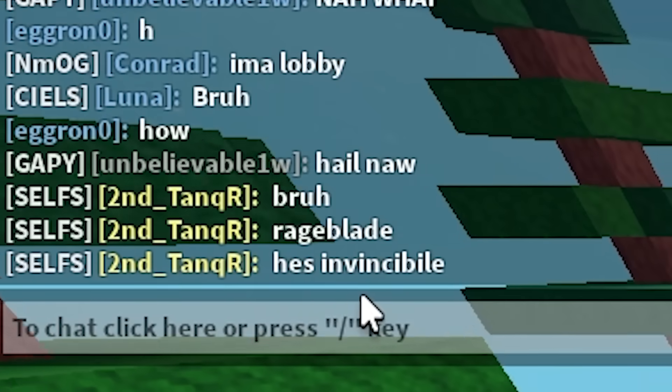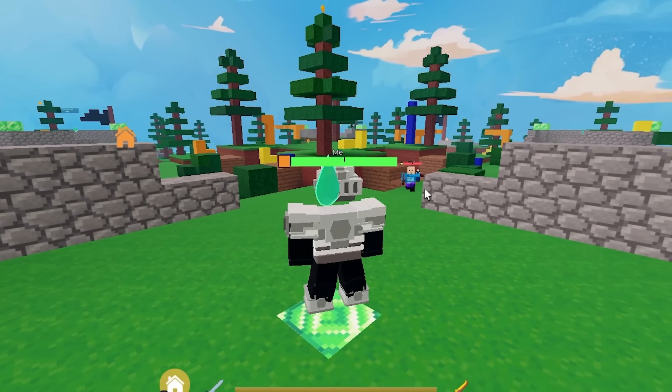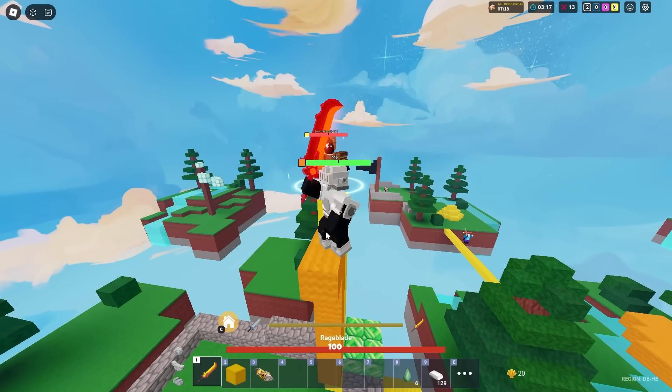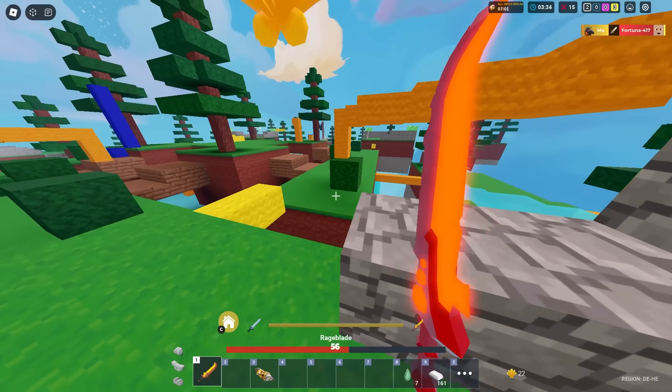Raised blade — the E is invincible. That's what happens when you ego every single player. The trick is just not to die. You don't need your bed in this game — just don't die. Are you forming your extra abilities? It's not going to do anything because I got the raised blade ability. You know what that ability does? It gives you infinite hit rate.